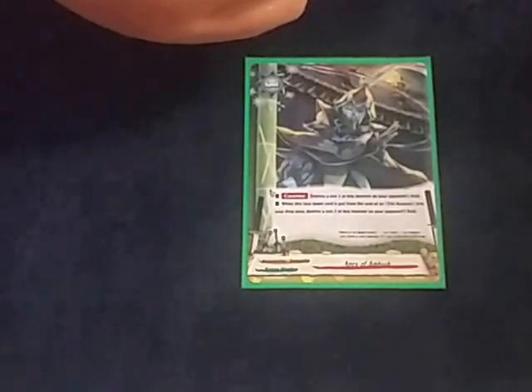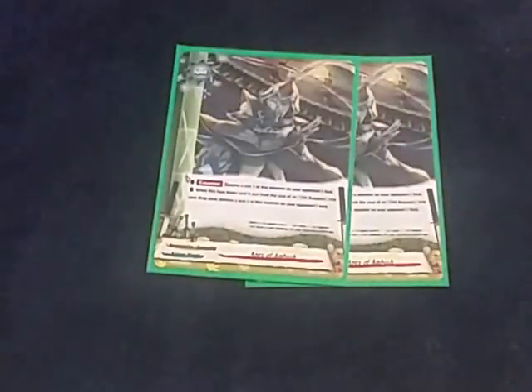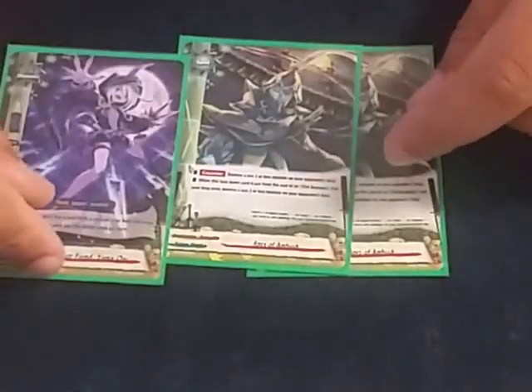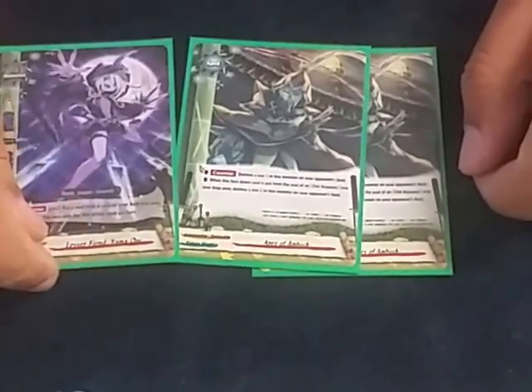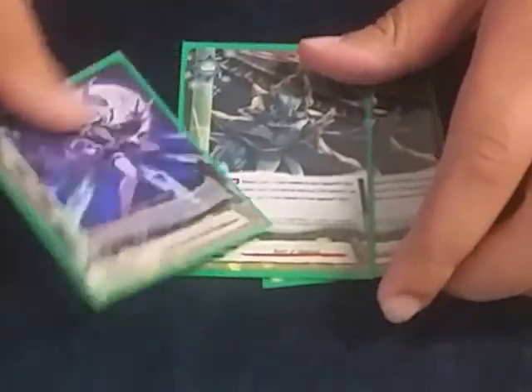We play two of the promo Apex of Ambush. Normally at counter speed, destroy a size one or less on your opponent's field. But when this face-down card is put from the soul of an Oni Assassin into the drop zone, you destroy a size two or less. This goes back to our Yama Oni, who can just remove soul and trigger all these effects by himself — which makes this card super strong, triggering during their battle phase and messing up their rotation.